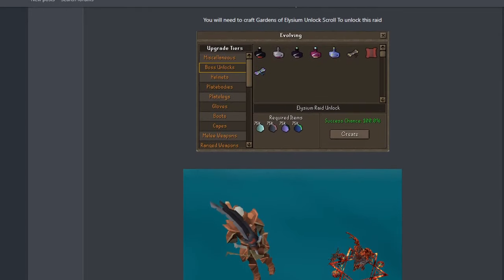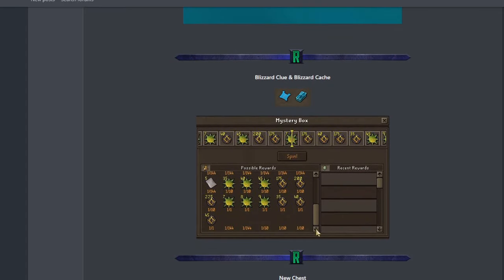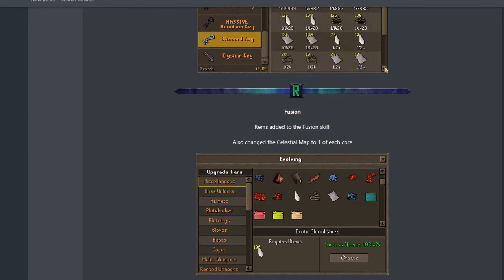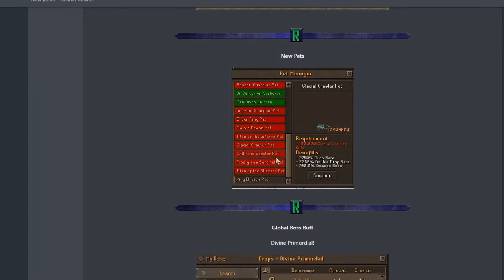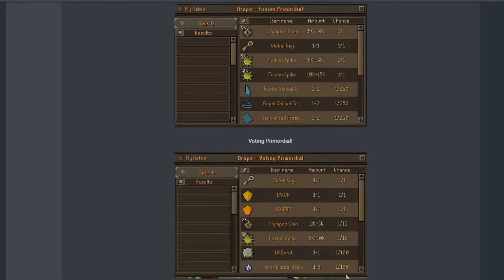We also have the brand new Elizium raid unlock. We also have a blizzard clue and blizzard cache - a brand new chest - very cool. New fusion items you can check out; I really love the new fusion skill, it's so much cleaner than I remember. Brand new pets to go for: we have the Frost, Clean, Titan of the Blizzard, Children, and Glacial.